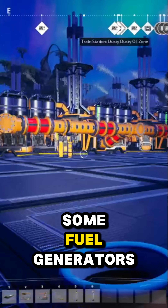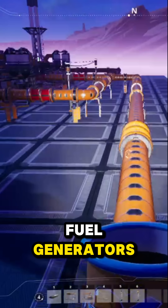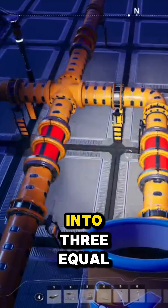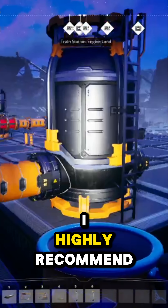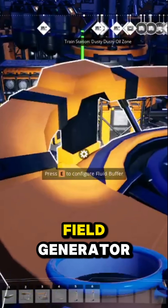You can now finally start feeding some fuel generators. Each line can feed 26.65 fuel generators. What I decided to do is further break it down into three equal lines. This gives you three rows of nine generators, with the last one underclocked at 88%. I highly recommend you let the pipelines fill out with turbo fuel before you turn on a single fuel generator.